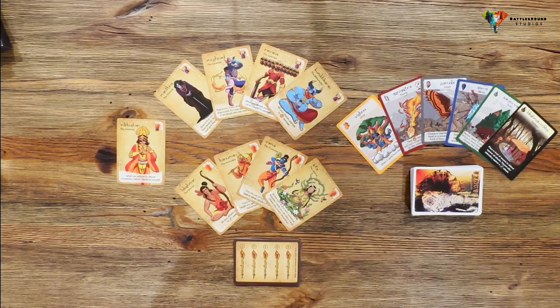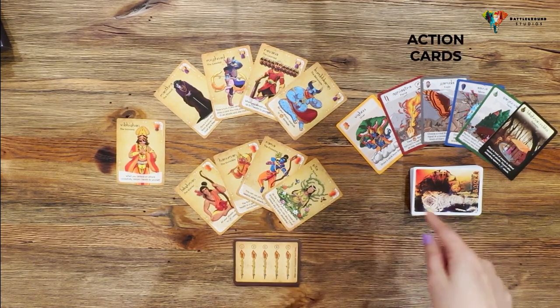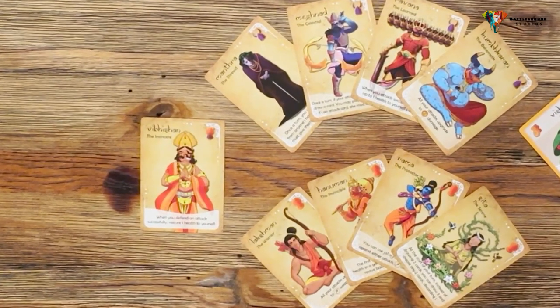There are three types of cards in the box: character cards, action cards, and health trackers. Let's jump in.